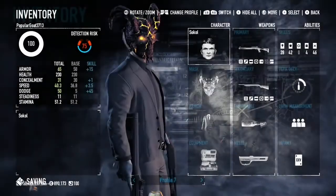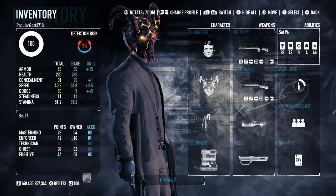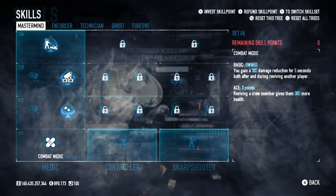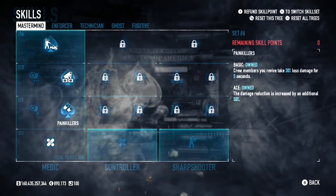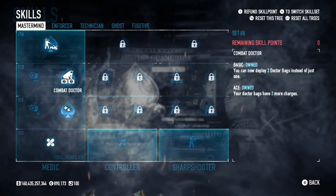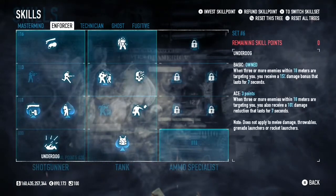If you guys would like to subscribe, it would help out my channel so much and I would really appreciate any subscribers. But other than that, I'm going to get straight onto this build. We're going to start off in the skills with Mastermind — you want Combat Medic basic, Painkillers aced, Combat Doctor aced, and Inspire aced. Inspire is always useful for any high difficulty build; I use it on pretty much all my builds apart from stealth.